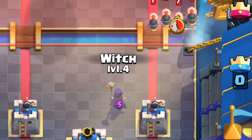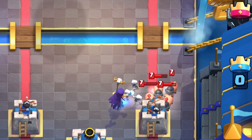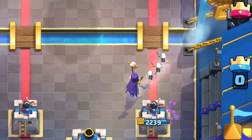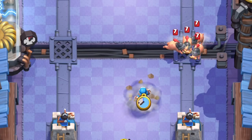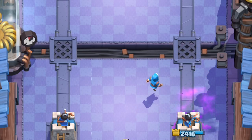Pretty much to sum it up, all splash units — wizard, ice spirit, sparky, ice wizard, ghost, baby dragon, valkyrie, witch, bowler, princess, executioner, and fire spirits — are going to deal with the square formation better just because they are splashers. So regardless of true red or blue, when hogs are planted right on the bridge, they form a similar square formation and will be more vulnerable to these splash units.